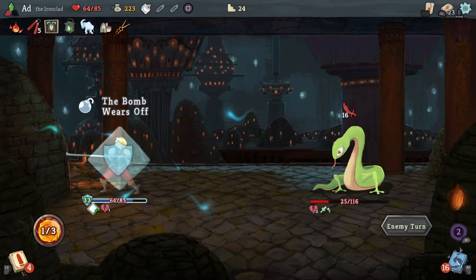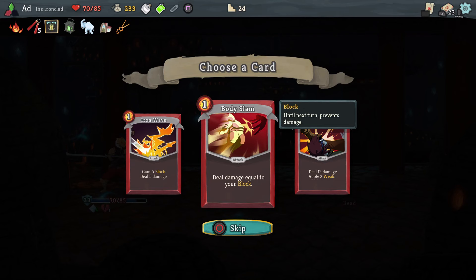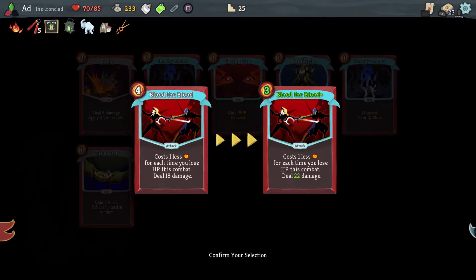Awesome! Sometimes you kind of forget you've got the bomb active. Now Body Slam I would take if I didn't have the Blood for Bloods, because I don't have Barricade to make sure I keep all my block. I'm going to go this way, take an upgrade here — let's get Blood for Blood upgraded.